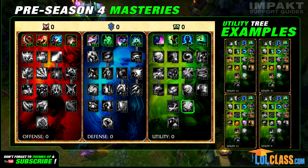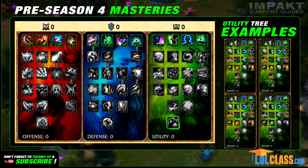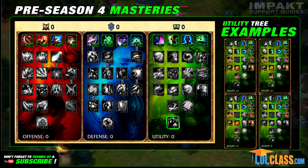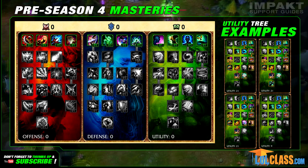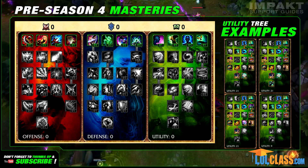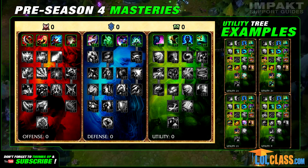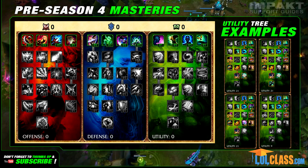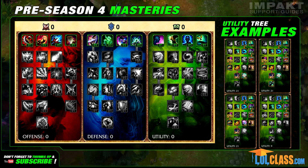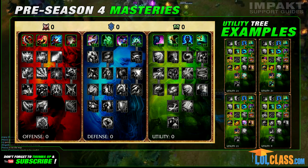Intelligence reduces your cooldowns and activated item cooldowns, and Wanderer increases your movement speed while out of combat. My favorite masteries right now are definitely Culinary Mastery — mainly because I spam a lot of potions during the laning phase — Greed plus Scavenger because gold income is always great, Wealth plus Bandit for the same reason, and the Inspiration Mastery. There are a lot of options here. I can even see melee supports going 0/9/21 thanks to the Wanderer Mastery.